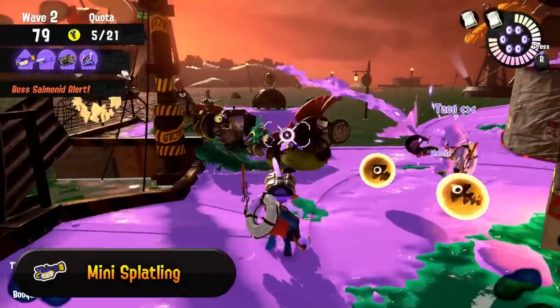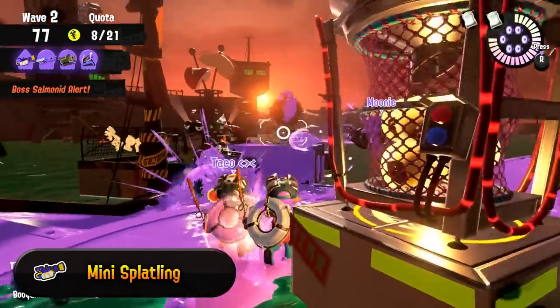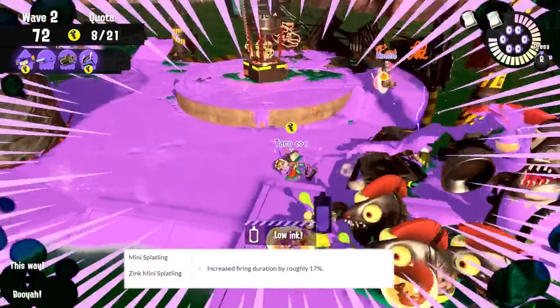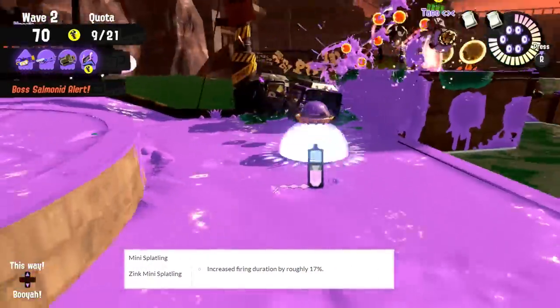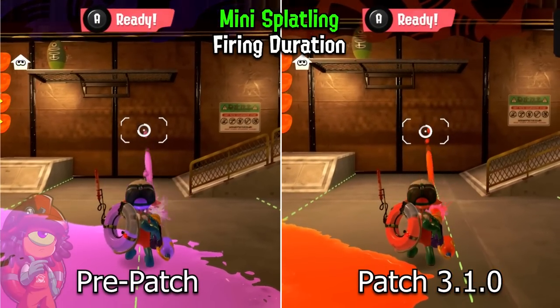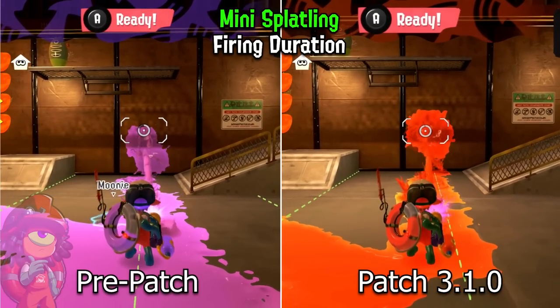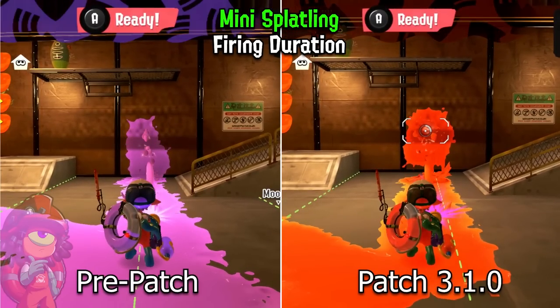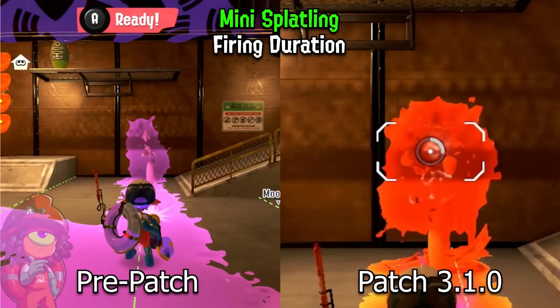Another weapon that received a noticeable buff is the Mini Splatling. From patch 3.1, the Mini Splatling will be firing 17% longer than before for the same charge and ink cost, so it's a clean improvement compared to before. This also improves the weapon's overall DPS and especially its ink efficiency that it greatly struggled with, so it is a very welcome improvement for the weapon.